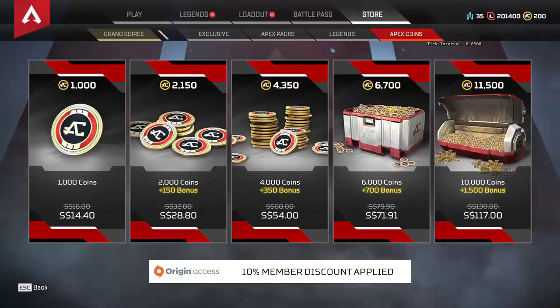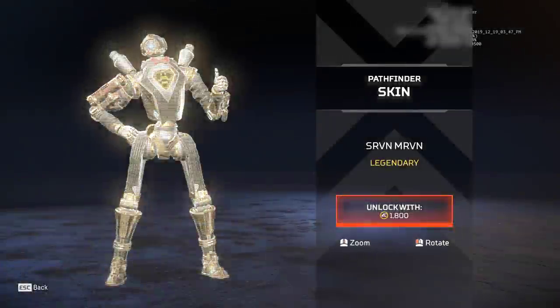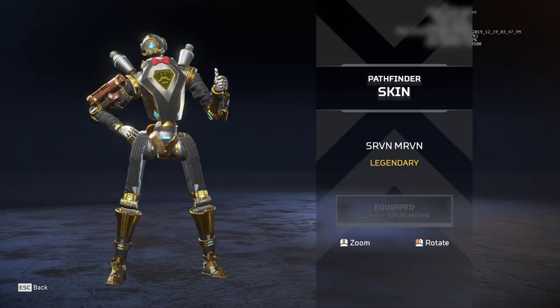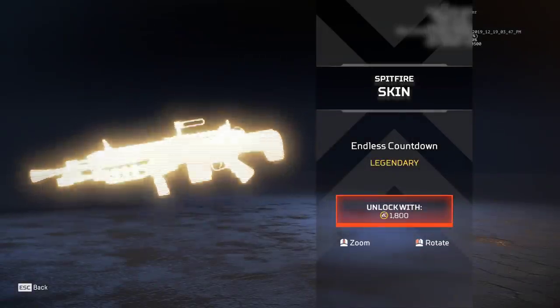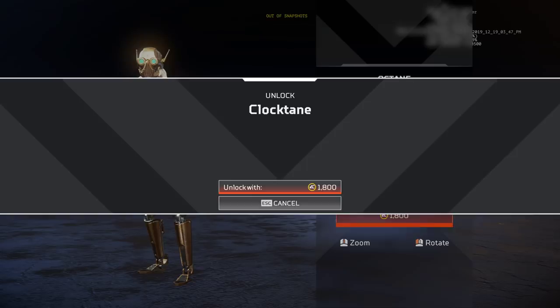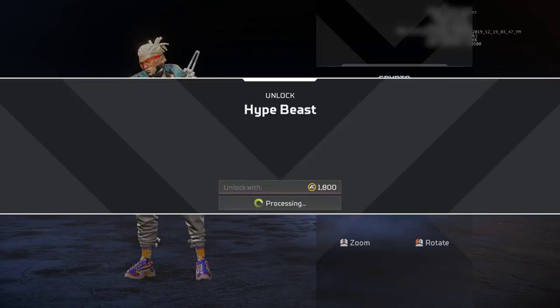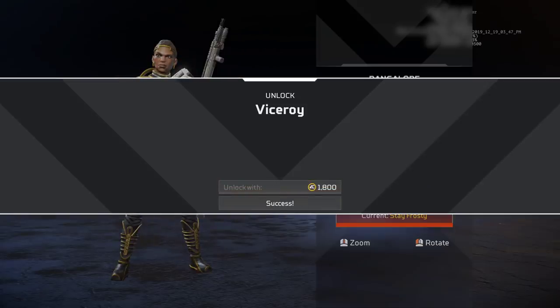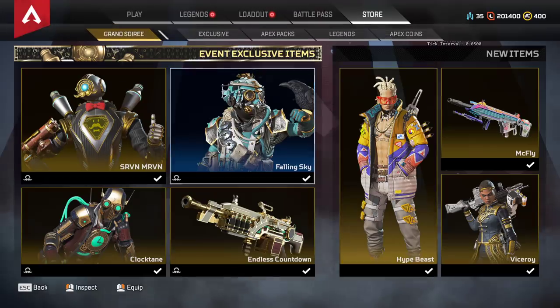We'll check out these skins - remember this is a rotating store so there'll be more stuff coming throughout the event. Let's get Pathfinder and equip it. Got this Bloodhound one - this looks really cool, I'm a big fan of that. The Octane one is also very cool, has like Star Wars vibes to it. Crypto and Bangalore also very nice. Then the Longbow McFly skin - awesome name.